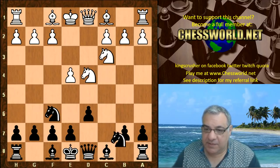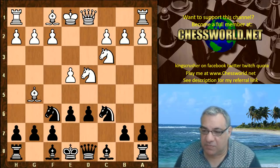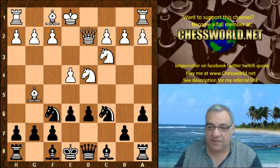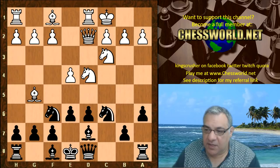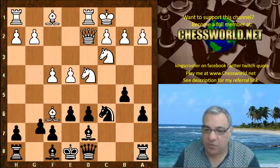The very exciting variation - Sicilian Richter-Rauzer attack with 7...a6 - and in fact this is the end of the book here. Queen d2 is played, so it actually carries on quite theoretically: Queen d2, a6. This is a very well-trodden path. White castles queenside, we have Bishop d7, f4, b5, white takes on f6, and Leela correctly takes with the g-pawn.